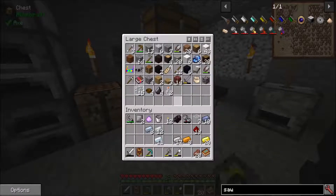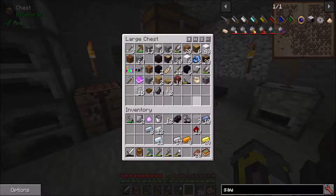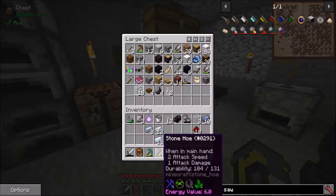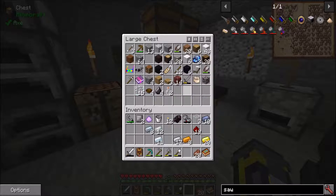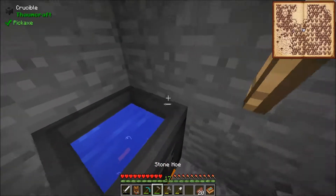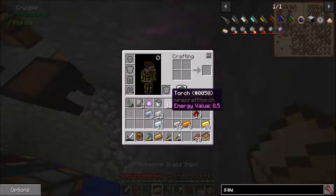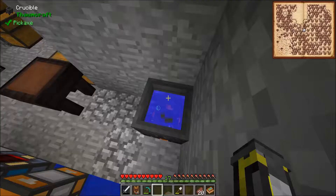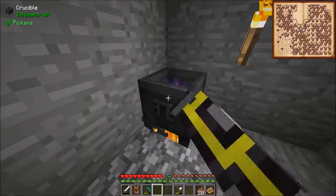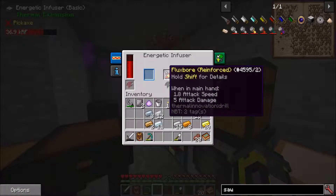Instrumentum you get from tools. So a wooden pickaxe there - a stone hoe has it. Instrumentum plus an iron ingot - throw the hoe in, and then throw in an iron ingot. That gives me alchemical brass. I've got two of those now. It does make quite a mess, but hey, I'll manage I'm sure.